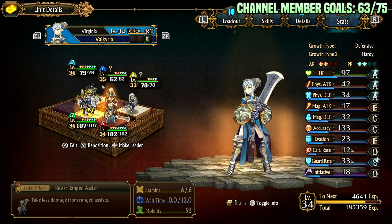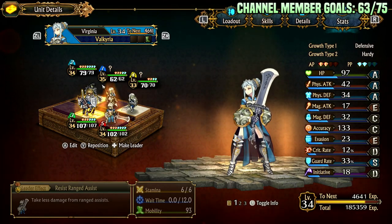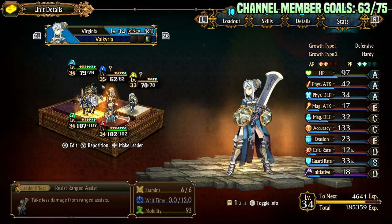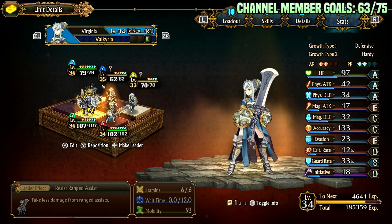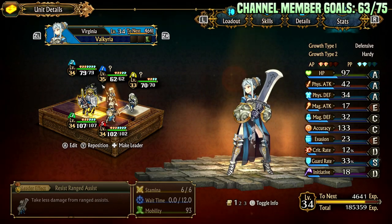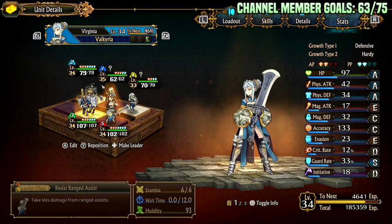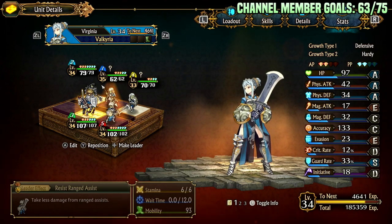Virginia is a frontline tank typically because she has two shields, and two shields are better than one. Her evasion is kind of on the lower side as you'd expect. Her defensive stats are quite good at base, her health is quite good, and her basic physical attack is also decent. Her default growth types are defensive and hardy. You can mirror her based on what your team needs, but these are fine if you just want her tanking.